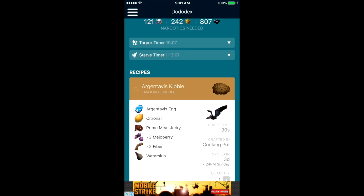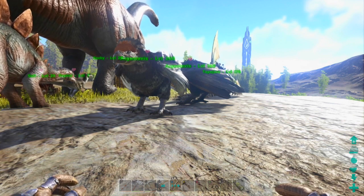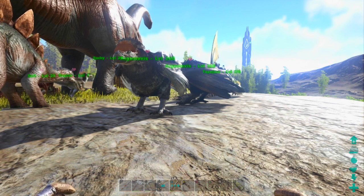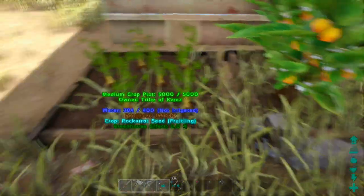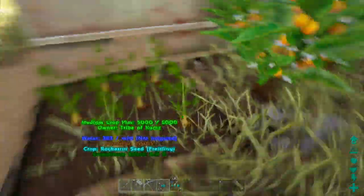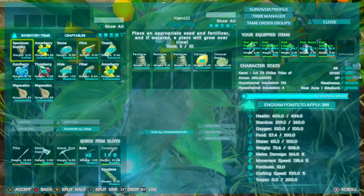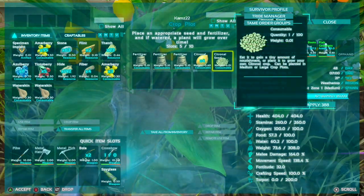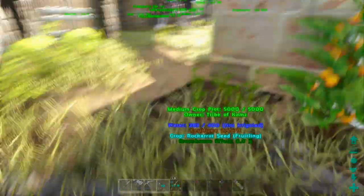The only difficult ingredients to get are the citroneau, which is an advanced crop, and the prime meat jerky. For the advanced crops like citroneau, you use crop plots: get the seeds, add some fertilizer and water, and over a period of time they will turn into the advanced crop. I've got some citroneau seeds here — just stick them in, add fertilizer, and over time you'll get your citroneau.